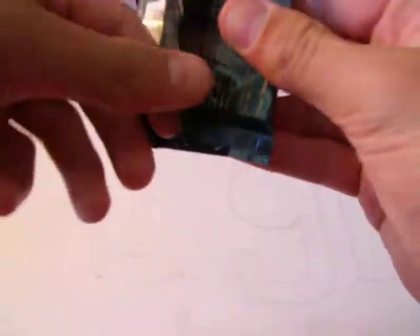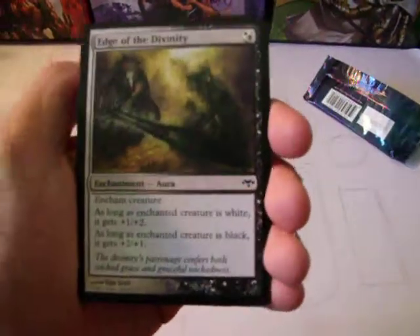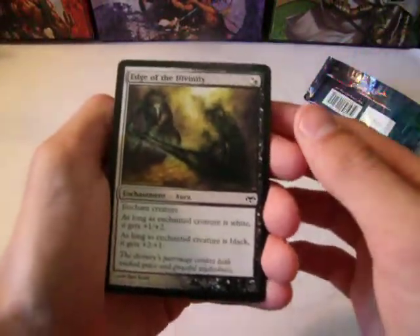Alright, what we're looking for is any of the foils, really any of the Devillands. I don't think there's any Planeswalkers in this set. There's a lot of hybrid color cards in here.